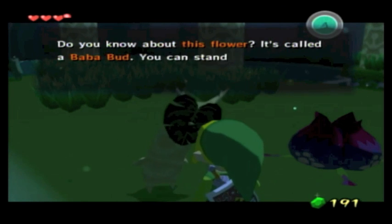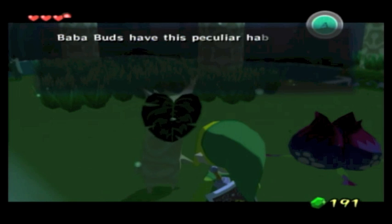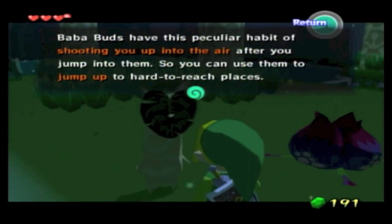Do you know about this flower? It's called a Baba Bud. You can stand in front of it and tilt up to jump into it. Baba Buds have this peculiar habit of shooting you up into the air after you jump into them, so you can use them to jump up to harder-to-reach places.